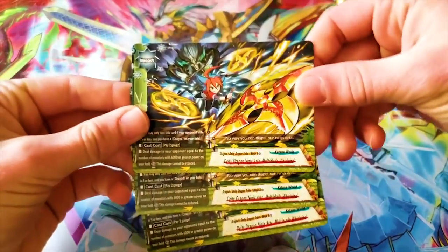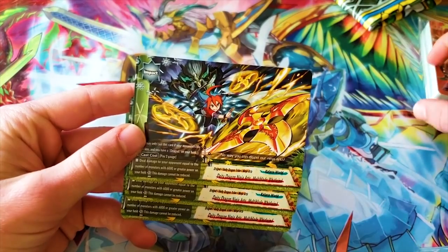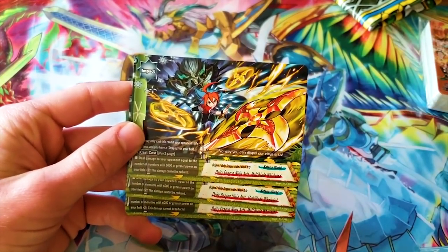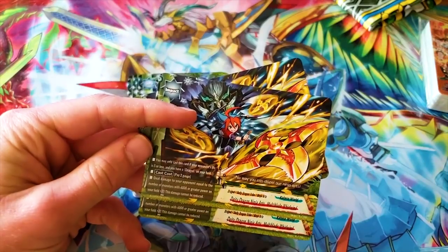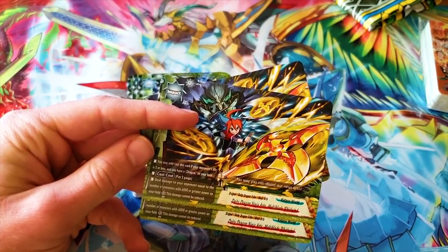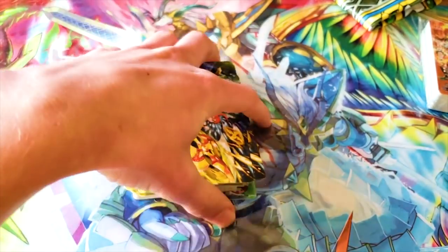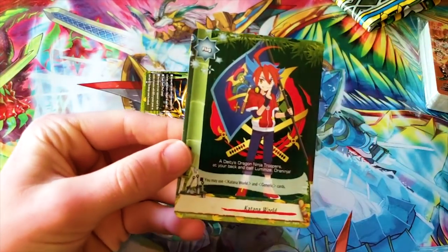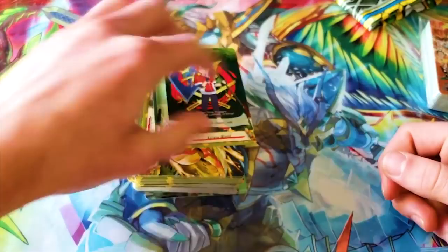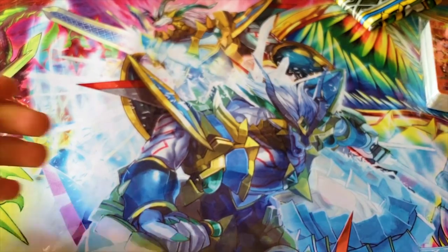Then you got your impact. It's not Deity Gargantua Punisher in Katana World since that came out in set two — they're just reprinting that with a special foil. Instead, this is Deity Dragon Ninja Arts Multi-Blade Whirlwind. You may only cast this card if your opponent's life is five or less and you have a dragon on your field. Pay two gauge, deal damage to your opponent equal to the number of monsters with 6,000 or greater power on your field plus two — this damage cannot be reduced. That combos with Jiraiya and wind demon dragon. Then you have your Yuga Katana flag — he's doing a little weeaboo thing. All these flags are going to be Yuga posing in different ways and I'm all for it.